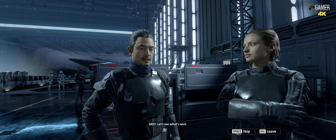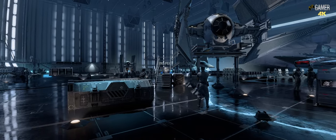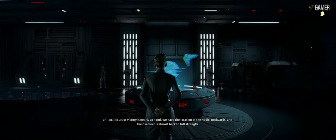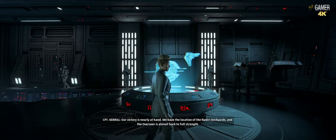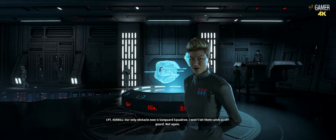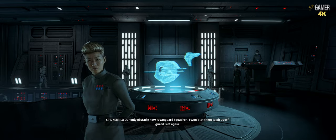Let's see what's next. Our victory is nearly at hand. We have the location of the Nadiri dockyards, and the Overseer is almost back to full strength. Our only obstacle now is Vanguard Squadron. I won't let them catch us off guard — not again.